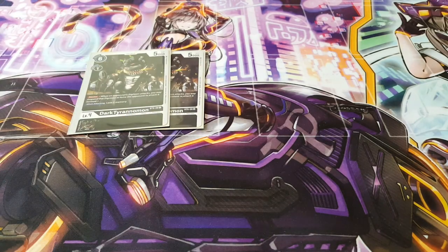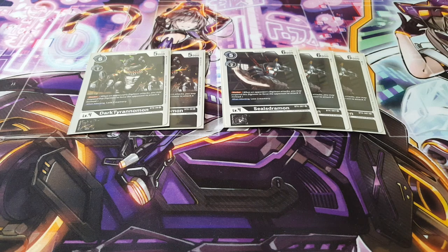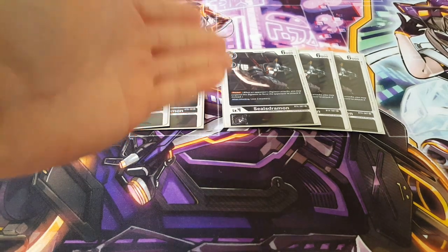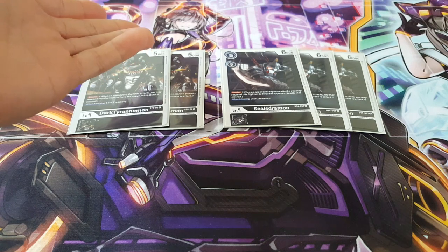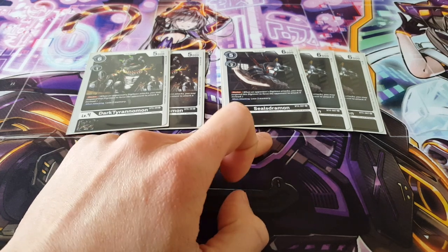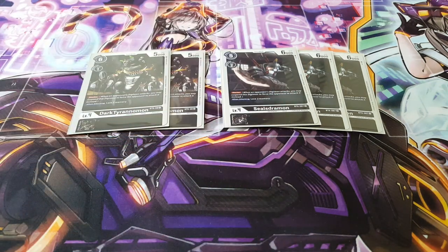Onto level fours, we're playing two of our Dark Tyranimon — your standard Blocker, nothing else to say about it. We're also playing Sealsdramon: also a Debrigade card, which is fantastic. It has a Digivolution Cost of 2 versus Dark Tyranimon's Cost of 1, and is 5,000 DP versus 6,000 DP. Even though Dark Tyranimon is cheaper, I like Sealsdramon more because it is a Debrigade card, giving it that advantage. Being that both are Blockers, they also get the additional DP boost.